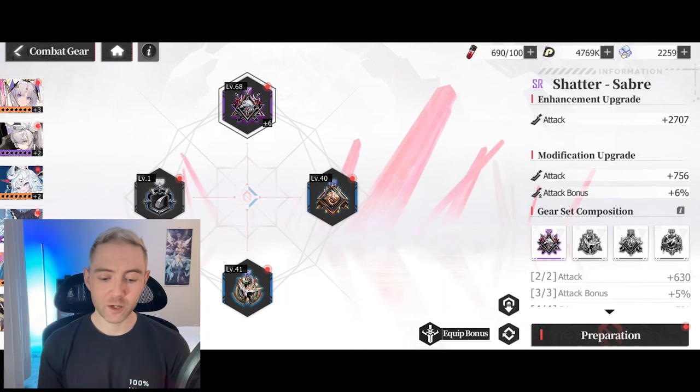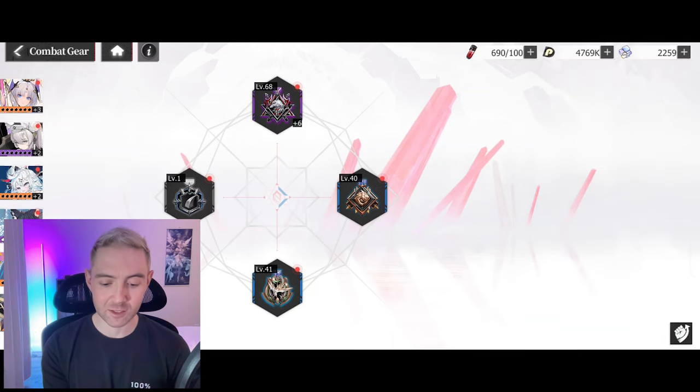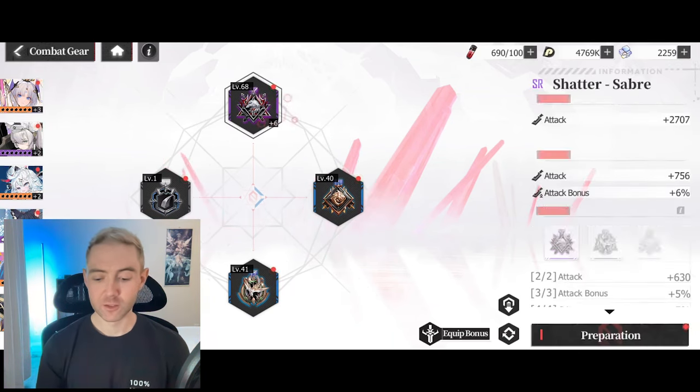So you can see right here, we are looking at our equipment screen. I'm in the squad builder, and you can see I'm looking at my unit here down on the bottom, and we have four pieces of equipment that we can use.